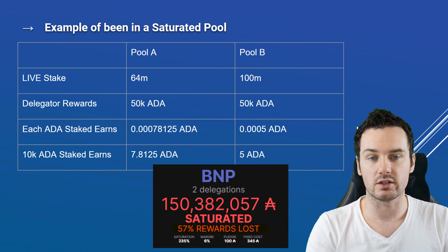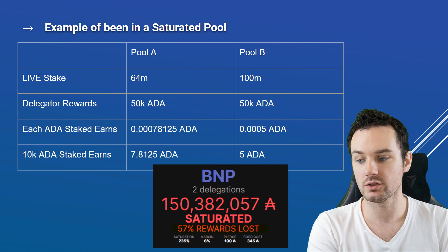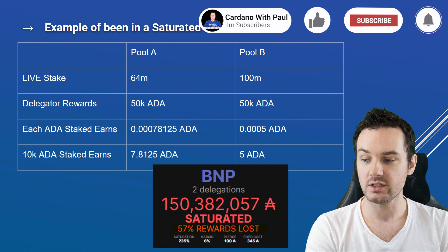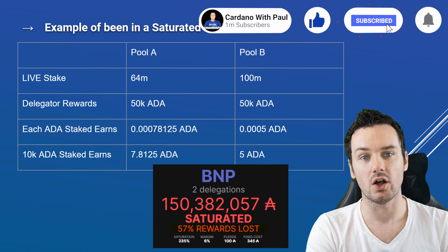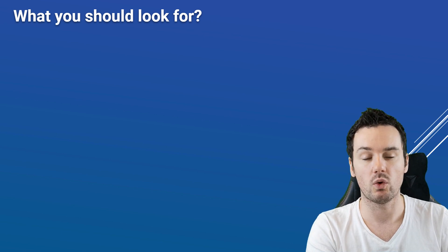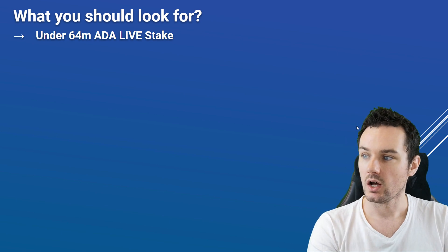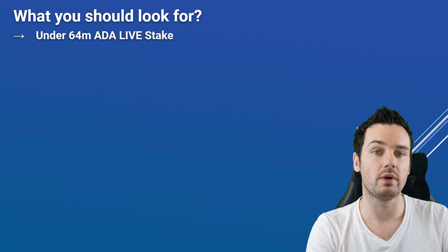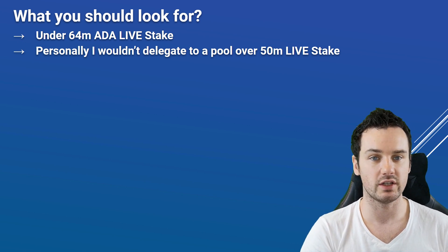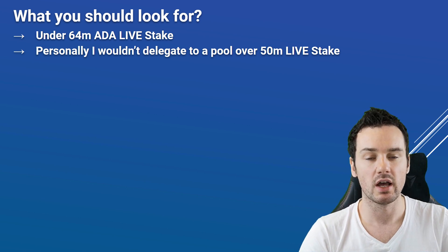Pool.pm does this really well — here's a screenshot showing a pool that is way oversaturated with 150 million ADA, where 57% of the rewards are lost every epoch. So what should you look for if you're in a saturated pool and looking to move? Look for a pool that's under 64 million ADA live stake. I would never say go for a pool at 64 or even 60 million — I would say 50 million is the max live stake I would personally look at.